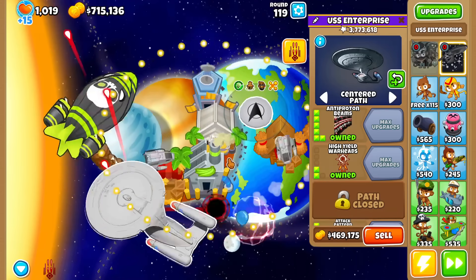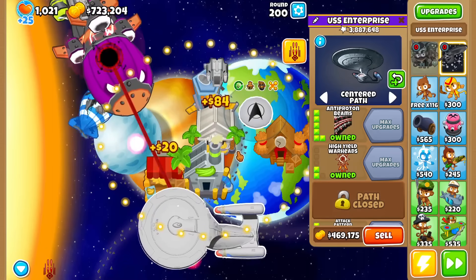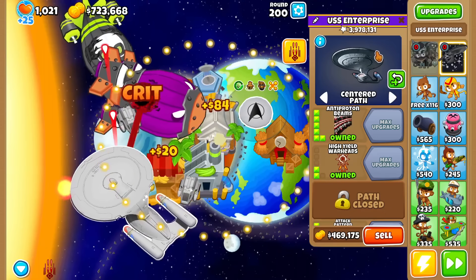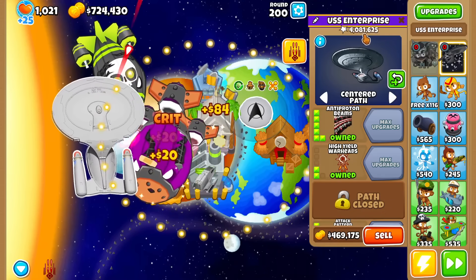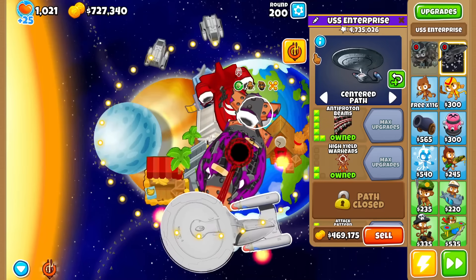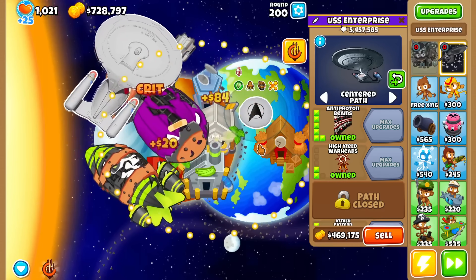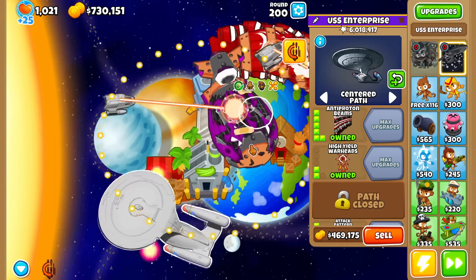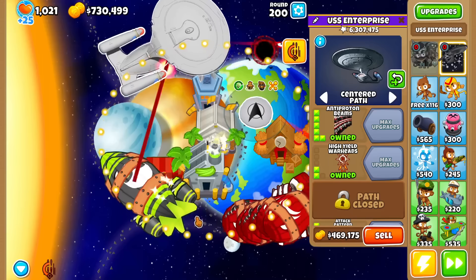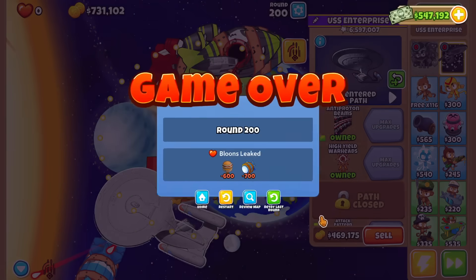How about straight to round 200? If it's percentage based, we should see nice spikes of 20k, 30k damage. With the ability now, you best believe we're beating round 200 — well, at least the BAD layer. It looks like I'll probably leak to the innards. Yep — understandable.